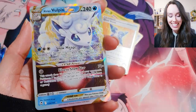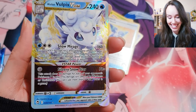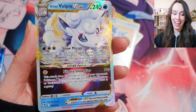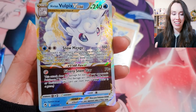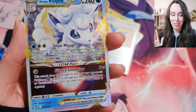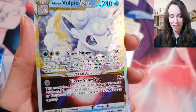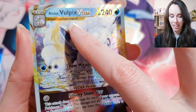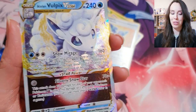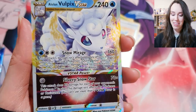Oh damn — that is nice! I actually really wanted an Alolan Vulpix card, so I am so happy right now. I can't believe I actually got one! I just noticed it does say A-lo-lan, not 'Aolan' or whatever I was saying before — my mistake, sorry about that. But yeah, this is a truly epic card.